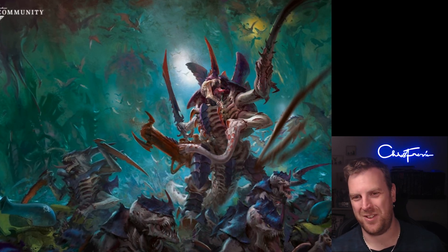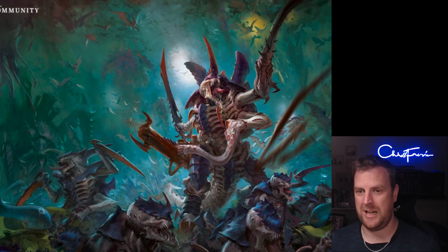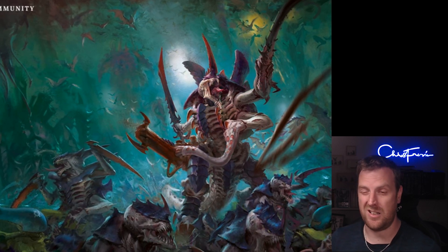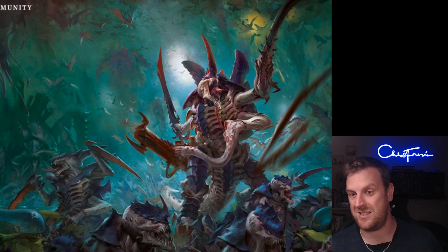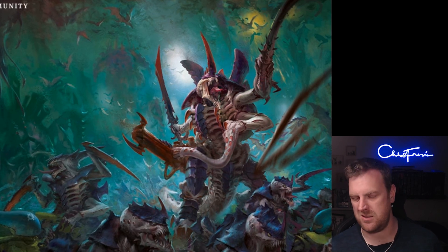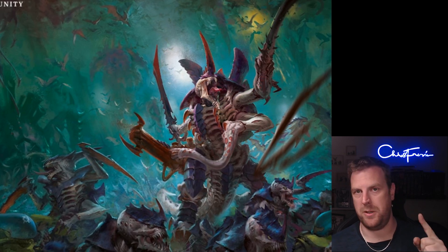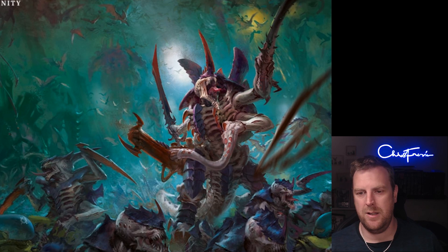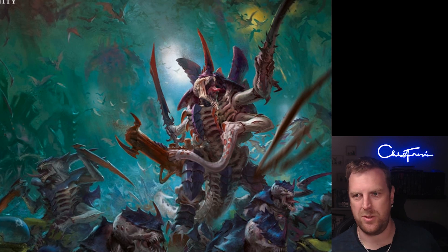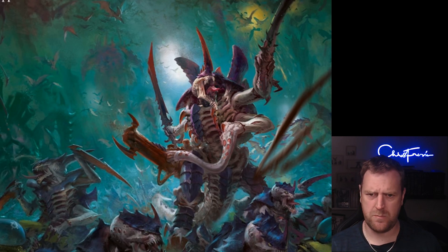The army rules haven't changed — they still are Synapse and Shadow in the Warp. Synapse is: if your Tyranid model is within six inches of a friendly Synapse model, that is considered to be within synapse range, and you can take a battleshock test on 3D6 rather than 2D6, so you're not failing battleshock tests, which is great. Shadow in the Warp is once per game — you can do a battlefield-wide battleshock test for the enemy, and if they fail it you can do some funky things with some of the detachments, forcing mortal wounds unless they fail those, which is quite cool.